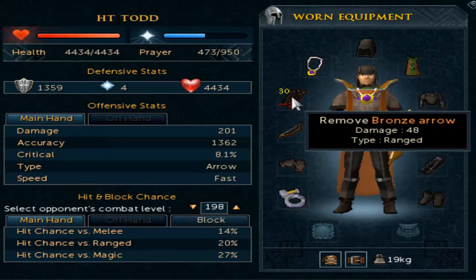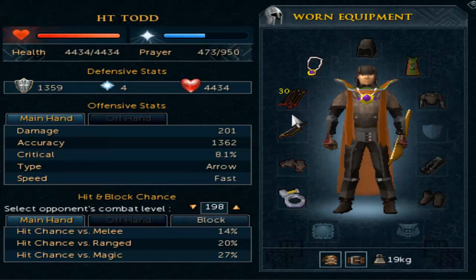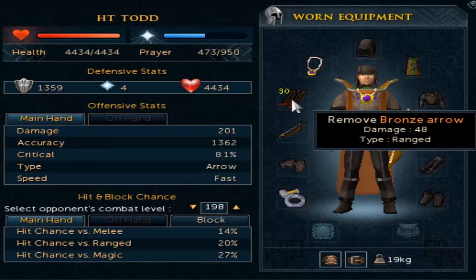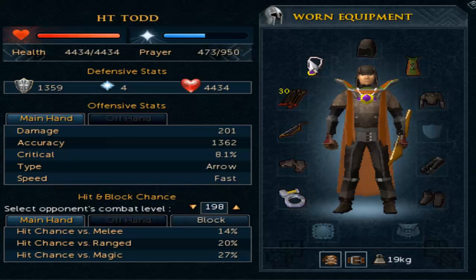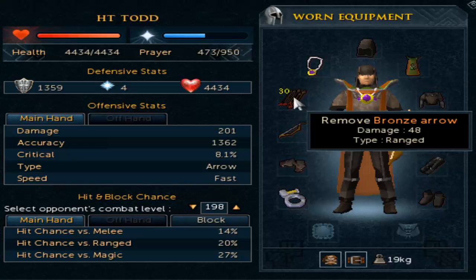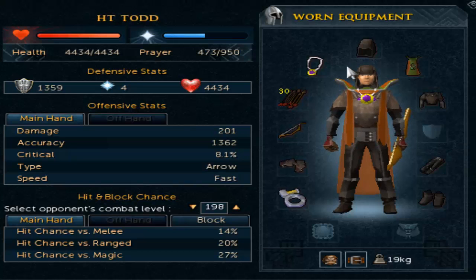You'll also need a standard shortbow and some arrows. Make sure you're upgrading your bronze arrows as you go along — at level 10 range you can use iron, then steel. The arrows or bolts you use dictate your damage output, so the higher the tier, the harder you'll hit. It's very important that you upgrade as you go along; you'll get better kills per hour and better experience per hour.